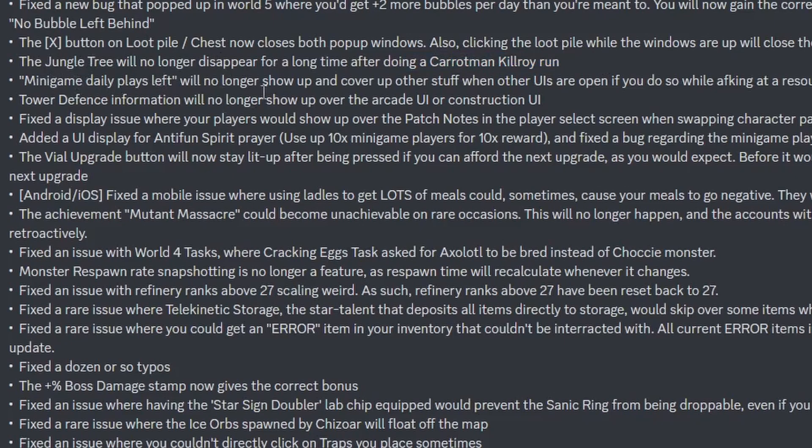Minigame daily players left will no longer show up and cover the other stuff when other UIs are open, such as while skinning at a resource node — had it happen a few times, it was a bit weird. Tower defense information will no longer show up over the arcade UI or construction UI. Fixed a display issue where your players would show up over the patch nodes in the player select screen when swapping character pages. Added a UI display for anti-fun spirit prayer — uses up 10 minigames for 10 reward, not sure if you used more or fewer minigames.